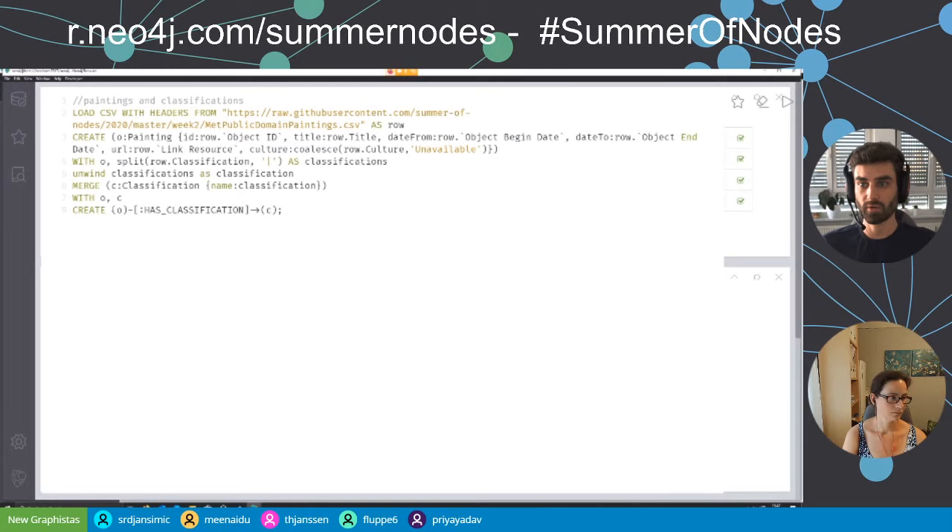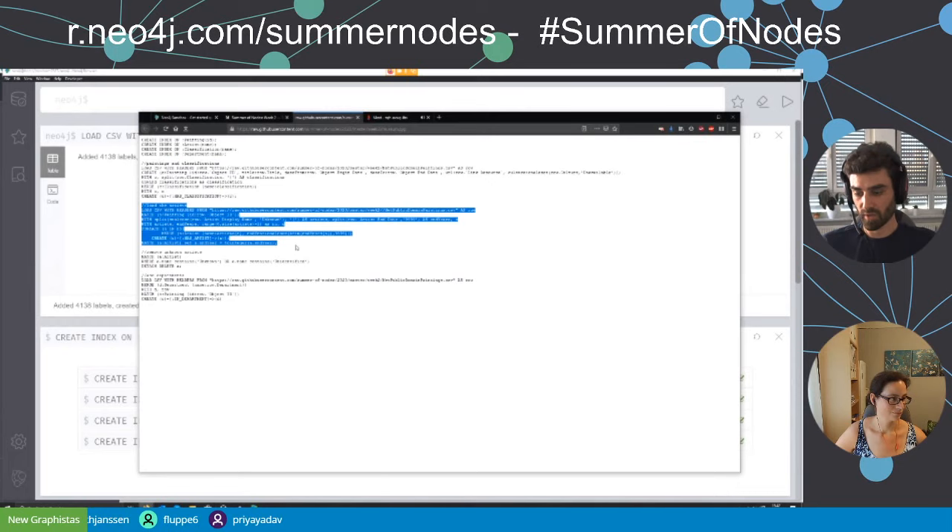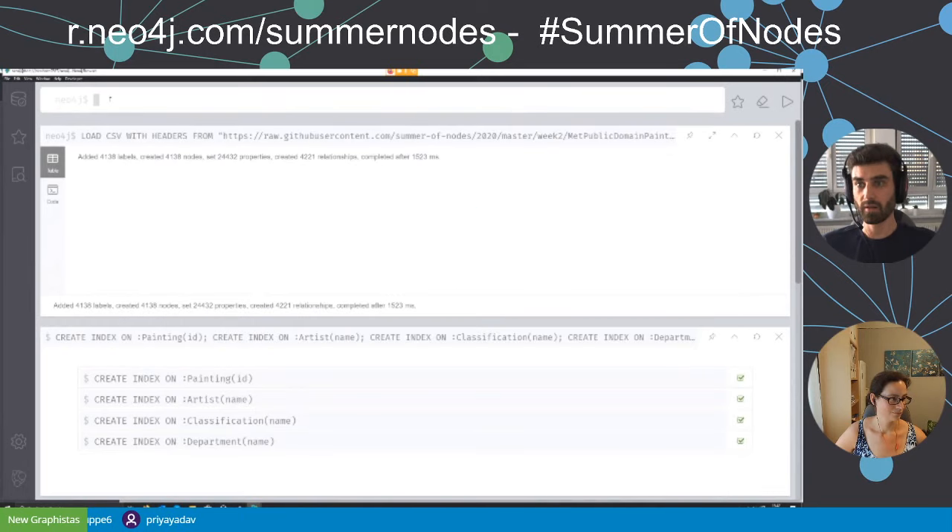After executing, we've created 4,138 nodes with 24,000 properties and 4,221 relationships. Next up, we load the artists. We go back to the CSV file and look for paintings already in the database, then create artist nodes.